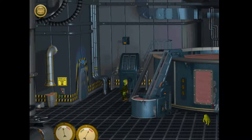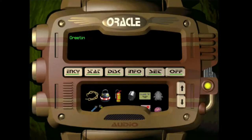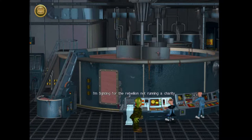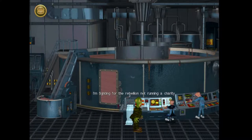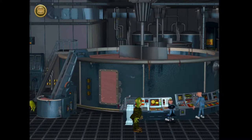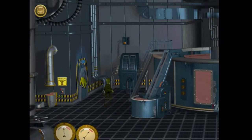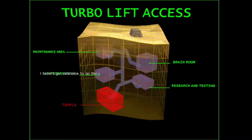Can we do anything with Clem? I'm fighting for the rebellion, not running a charity. Nothing's really adding up. I guess we can try and see what happens if we go to the temple. I suspect it's going to say we haven't got clearance. I haven't got clearance to go there. Yeah, that's what I thought.